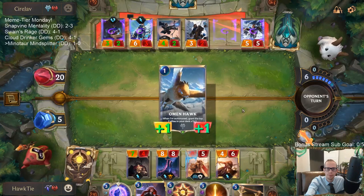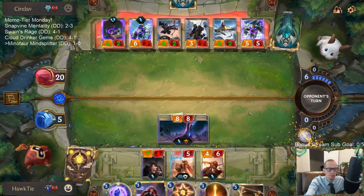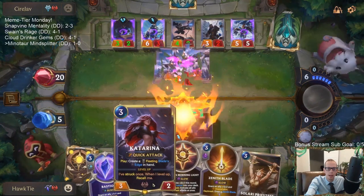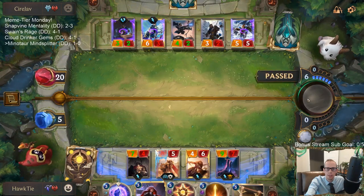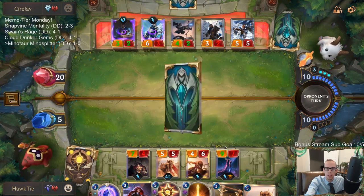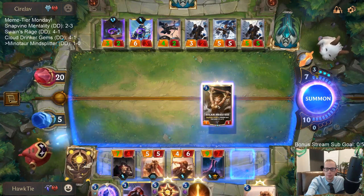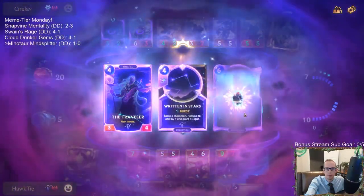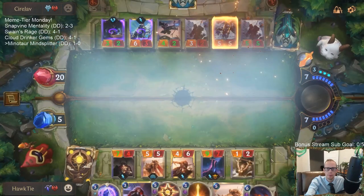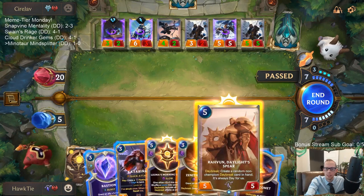They only have two cards, one of which was Omen Hawk. Let's attack with Mind Splitter. I could have played two Katarinas for an extra attack this turn. We stun that and stun that — they replaced the other thing Mind Splitter would have stunned. Ash doesn't need to attack for its leveling ability.